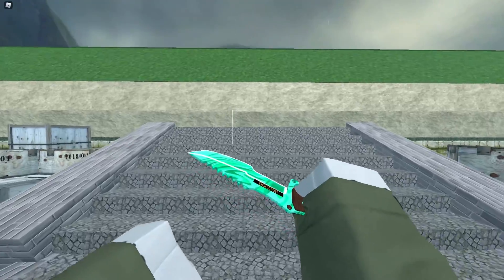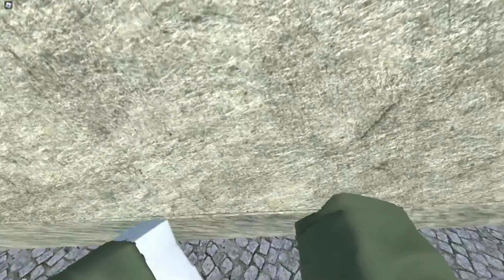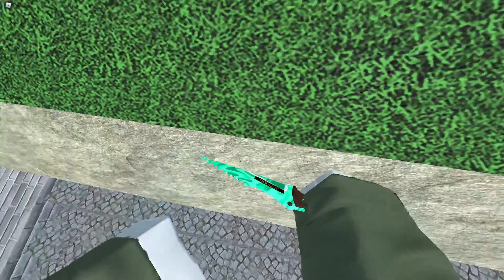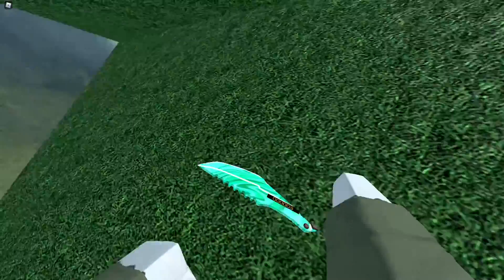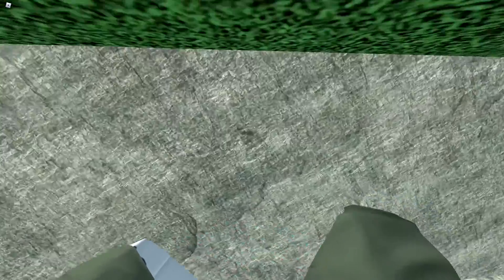So the first little glitch right here — this is the CT spawn by the way — you can go in here if you just crouch. You could get in here. This is super useless, I would never do it unless you're hiding or something.